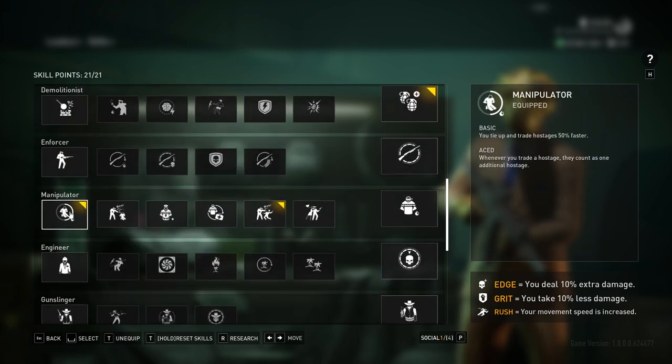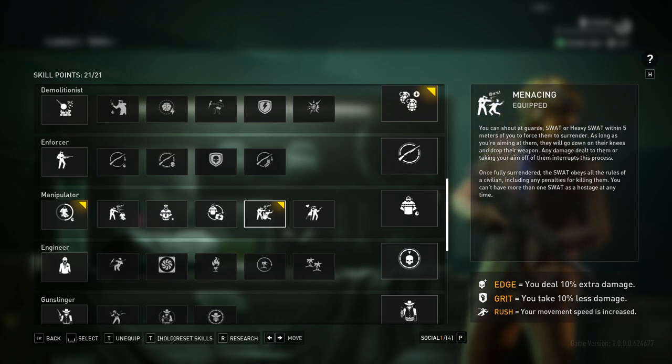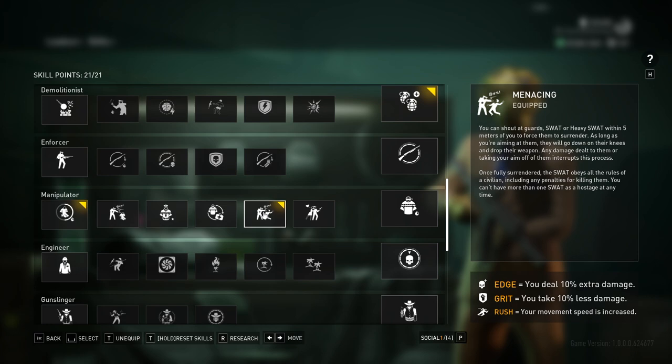Down in Manipulator, you tie hostages 50% faster. I only have this so I can get Menacing, which allows me to take down SWAT or heavy SWAT and also allows guards to surrender. The guards surrendering is the most important part for me. If a guard is being a problem, you can just yell at them and don't have to kill them — this only really matters if you're doing a pacifist challenge. Killing them is generally easier: easier to hide the body, put people where you want them. That said, I used this to get the Spec Ops achievement in Sky because you can just tie down two separate guards. It gives you a lot of control over the map and allows you to get the pacifist achievement fairly easily.